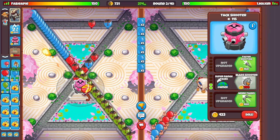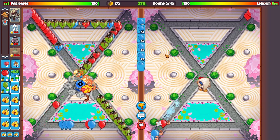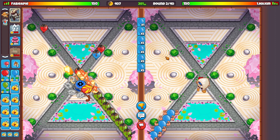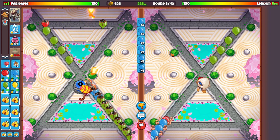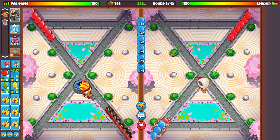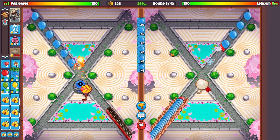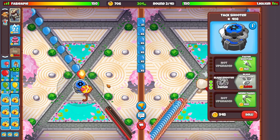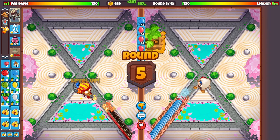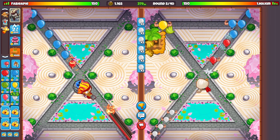Gwendoline also shoots in a straight line, so it's nice if he can hit multiple things. I want to go for a blade shooter again because it's incredibly good. For this match I'm going to try to go late game just to showcase what the strategy can do. The ice monkey I usually only use later on — you really need it around round 26 when DDTs can be sent; that's when the ice monkey becomes incredibly important.